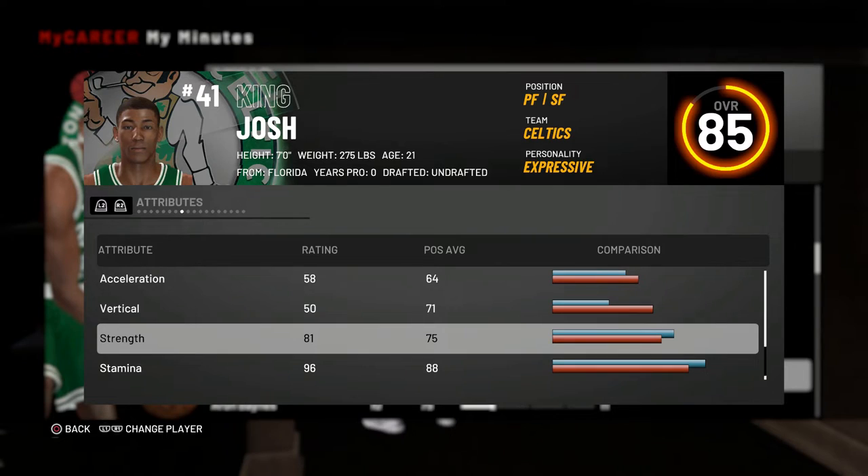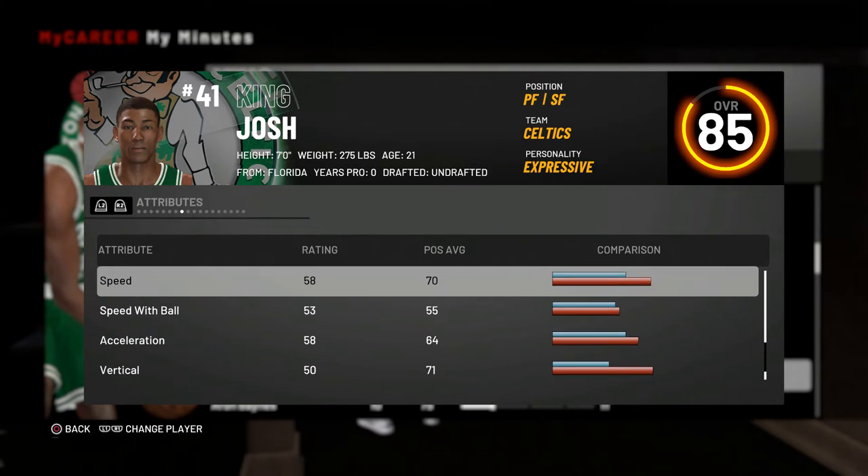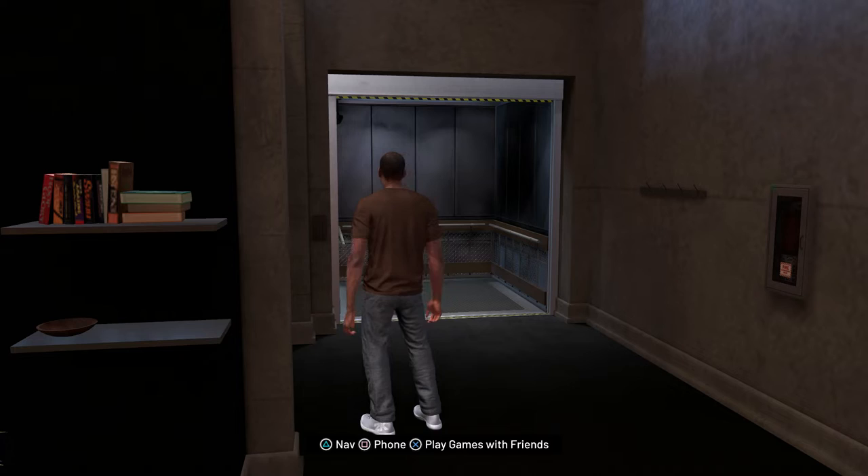I'd rather have more vertical and agility over three extra inches of height. My strength is 81 and maxes out at 88, which is pretty solid — it'll be lower than pure post scorers and glass cleaners, but I don't think they'll be able to body me too much. My player is seven feet tall and 275 pounds. I maxed out his weight, which lowered speed slightly, but it's still a 58.